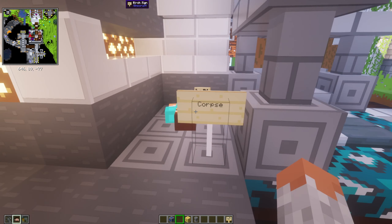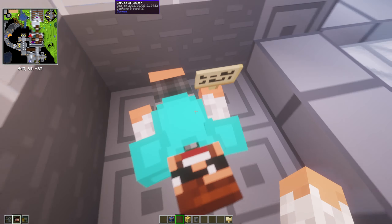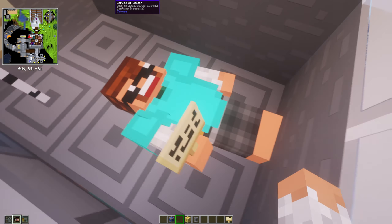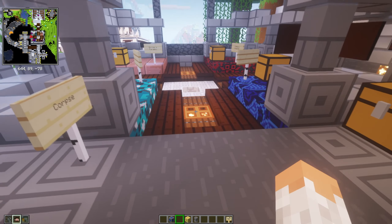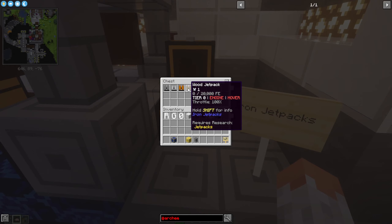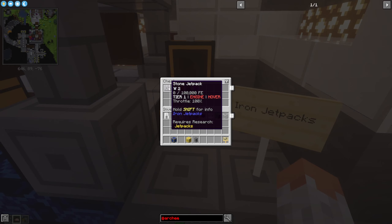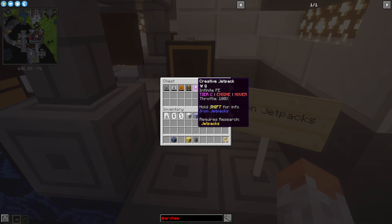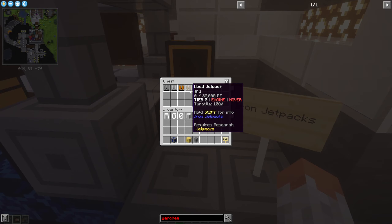Then we have Corpse — basically if you die, you leave a corpse behind which you can loot afterwards and transfer all your items back. Then we have Iron Jetpacks, which gives you the possibility to fly. You have to refill them, and there's also a creative one, but it's quite rare — kind of a legendary item.